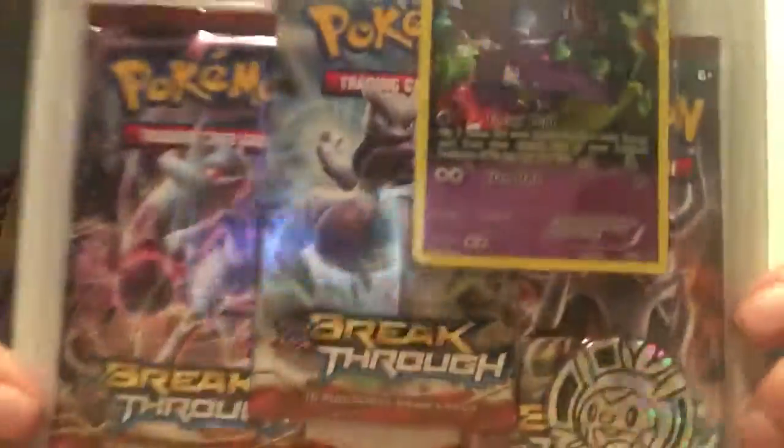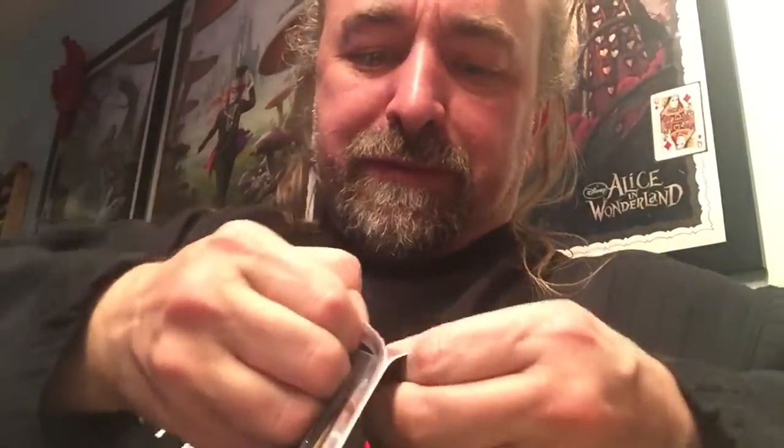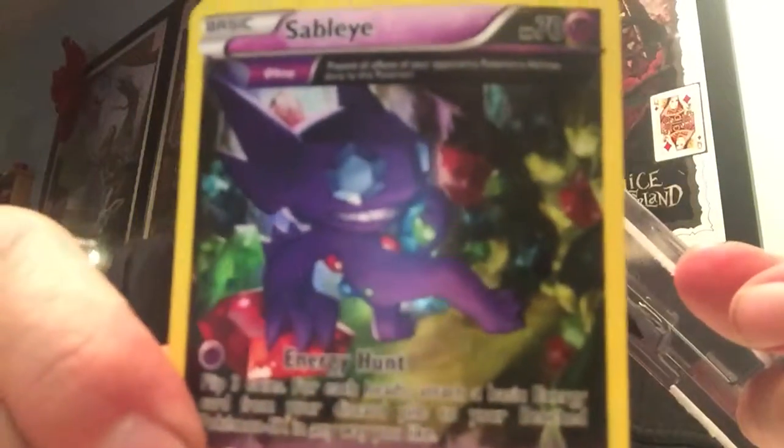Good day, all right, we're gonna open up these packs this weekend — they're all Breakthrough. We get another Mega Mew and we get a Houndoom, so I think we'll open up the Mega Houndoom tonight. Start with that one — here's what the promo card looks like in these ones.